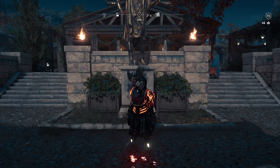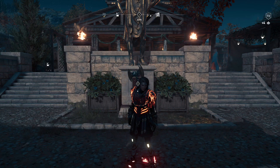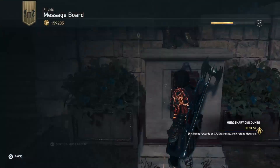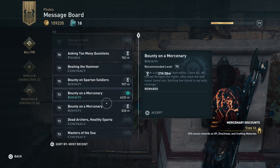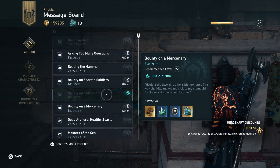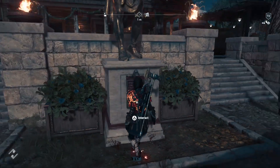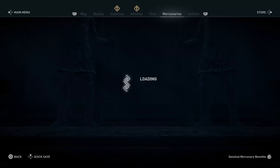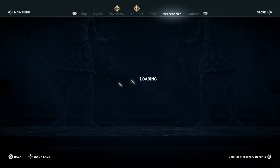She is a tier S1 mercenary. Now, as always, in order to do these epic mercenary events you go to the message board, then pick bounty on a mercenary and just pick that. After you have selected the quest, pick Hygenia the Sword to see what her target looks like and what level she is.